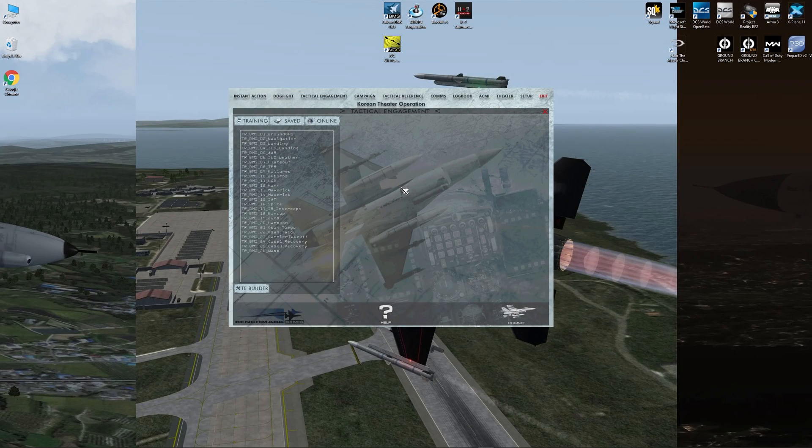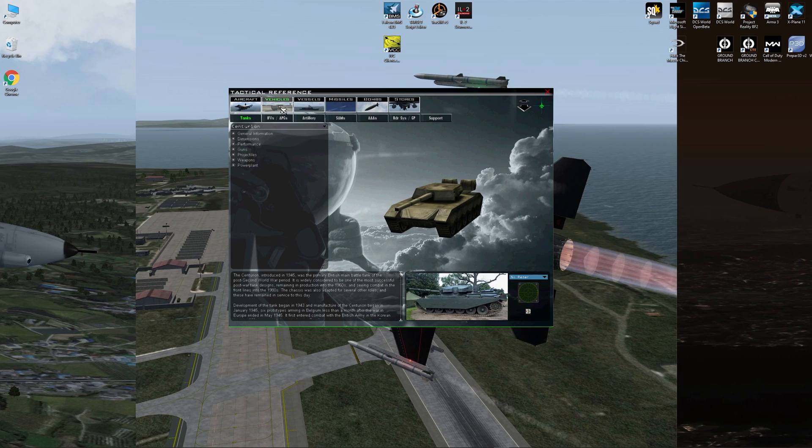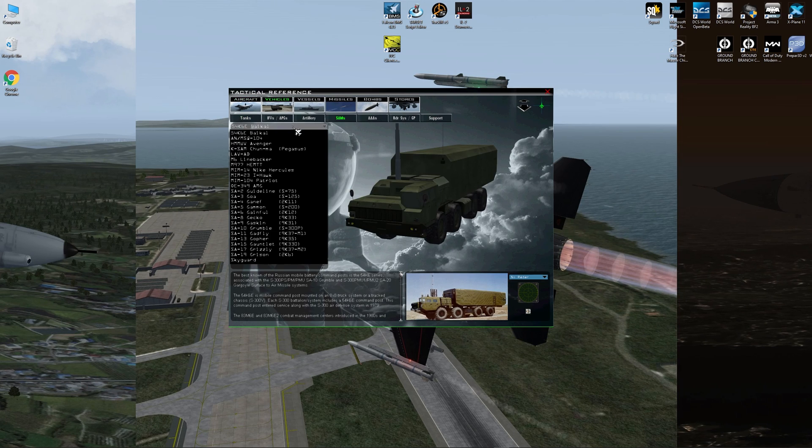Back here in BMS, go to the tactical reference for air-to-ground or surface-to-air radars. These are your SAMs that'll be looking at you. Go to Vehicles, SAMs, and you can choose whatever SAM you want to listen to.